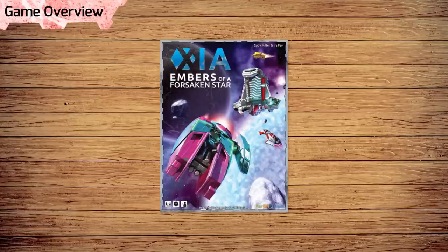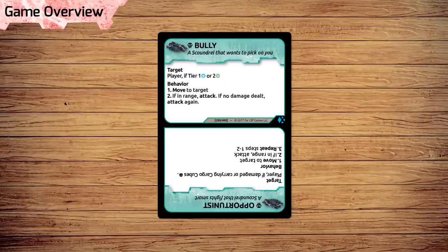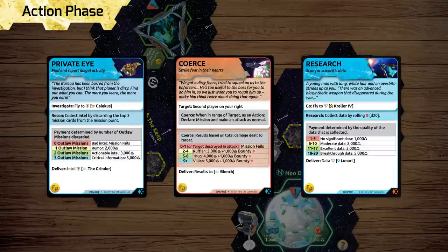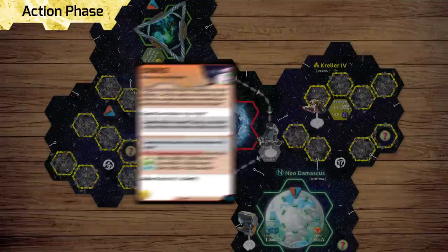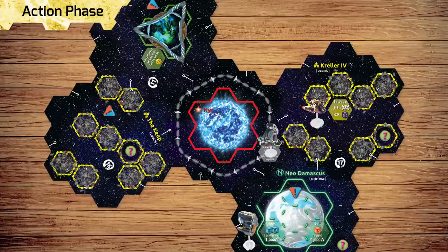If you don't know how to play, watch our previous videos first! The solo game is played mostly the same as a regular game of Xayah, but you manage the movement and behavior of the NPC ships. On your turn, begin with your action phase, and play the game as you would normally. If you draw mission cards, you may choose a mission immediately.